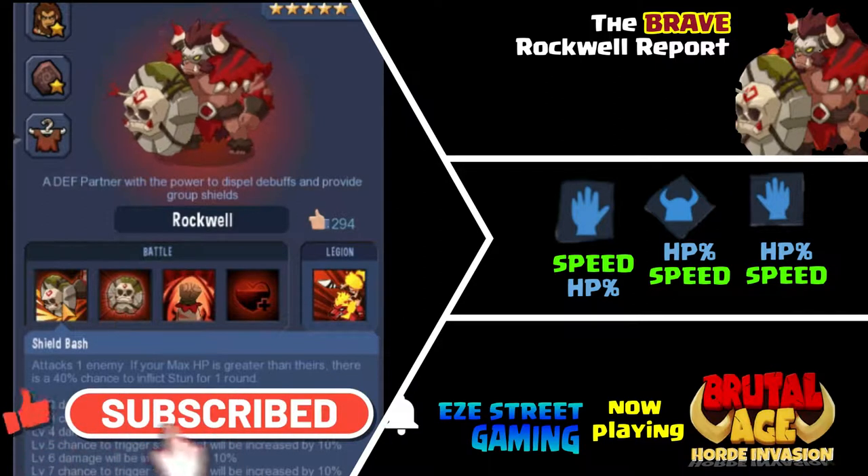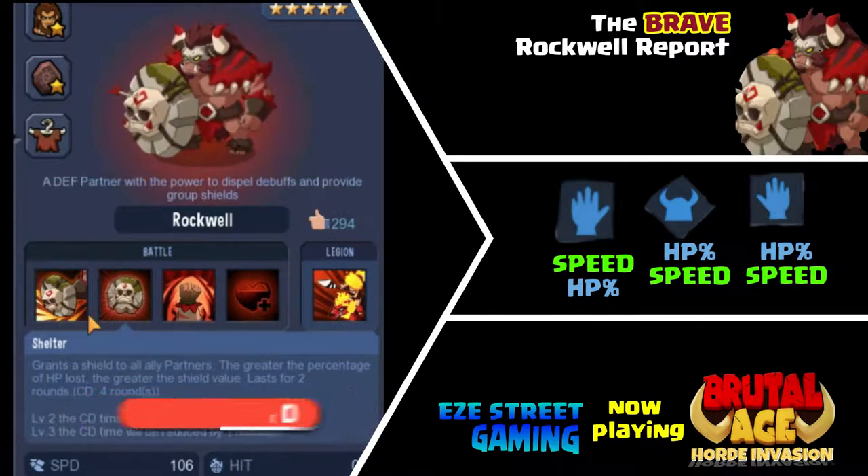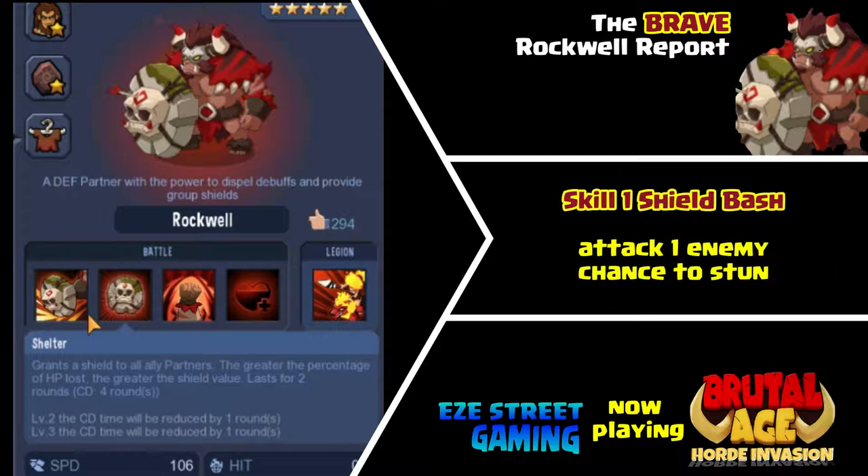His first skill is called Shield Bash. All three of them have this first skill. I haven't seen a ton of damage come off it yet — I think I've got like 2,000 or 3,000 damage off it — but basically he runs up to one of the opponents and smashes them with a shield. He can stun them for a round if your health is higher than the opponent's health. Facing certain opponents you might see a lot of the shield bash — for example, if God of Earth gets to him, he'll be using that first skill a lot because he'll have the CD on the second and third skill.